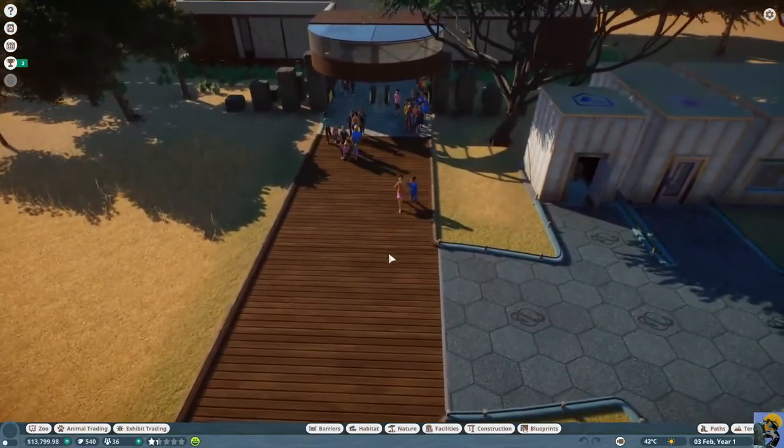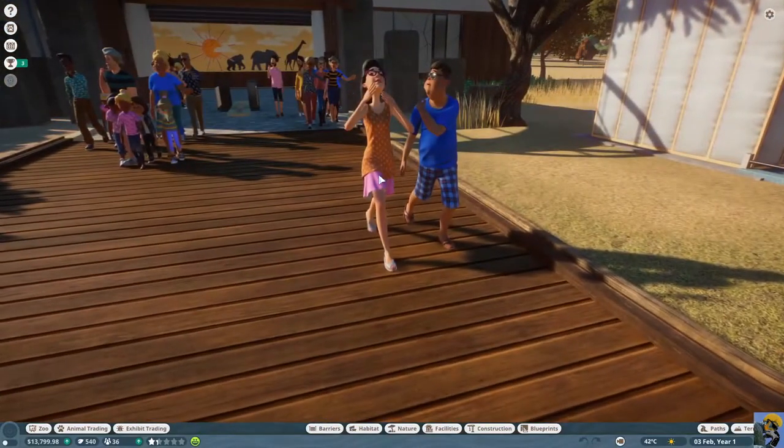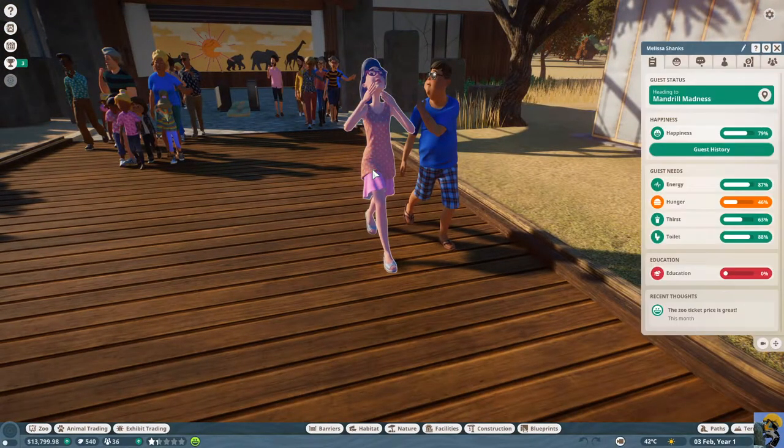Here come our first guests. You can click on a guest and just kind of see what's going on. They haven't really had time to do anything. They're heading to Mandrill Madness, our only habitat. They're pretty happy right now, they're hungry already, and they have good energy. There are several things we need to add to meet all of these needs.